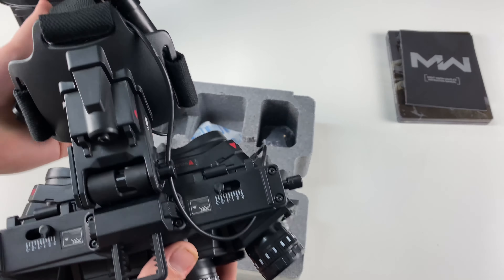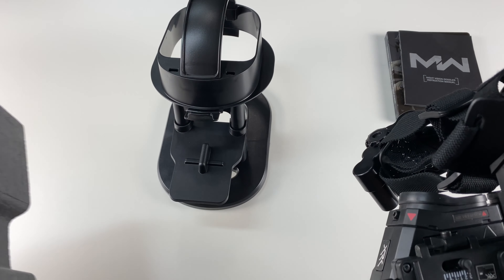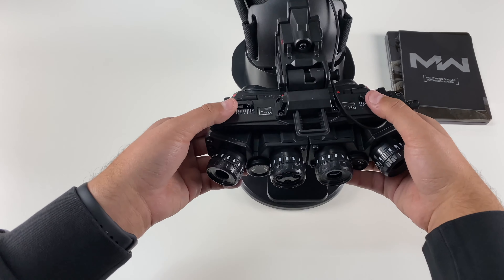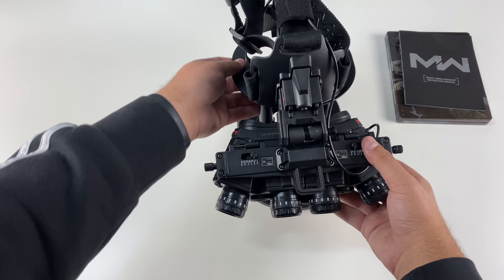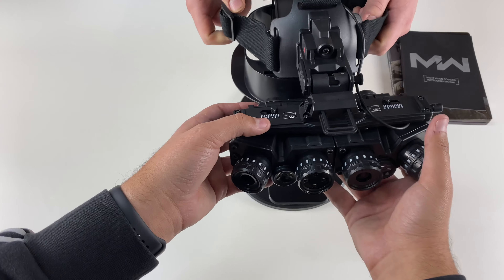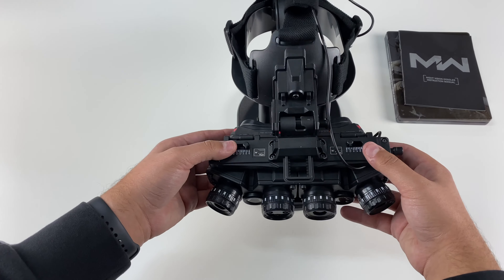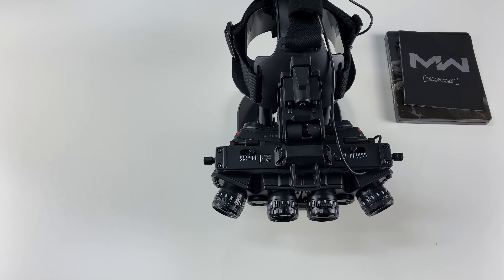There's a USB cable in here. Let's go ahead and put it on the stand first and see how it looks. We got the stand — the goggles rest on the bottom like this, and it's got plastic grips on the side. This is what it looks like on the stand — wow, this is something really cool.